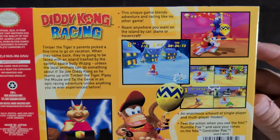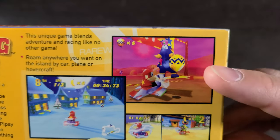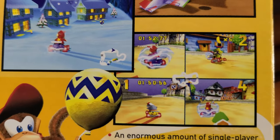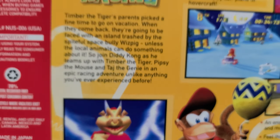Here's the back — a few screenshots we'll go through. You had these balloons throughout the course — you would hit them to upgrade your weapons, maybe get some armor or a force field. Pretty cool aspect of the game.